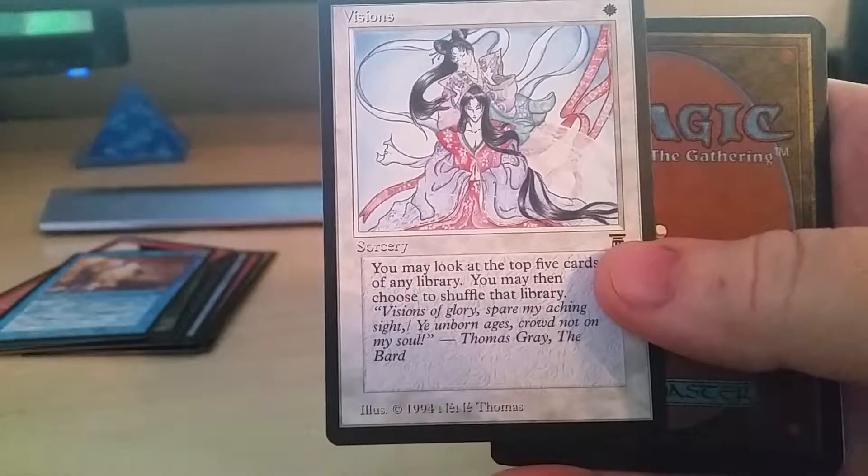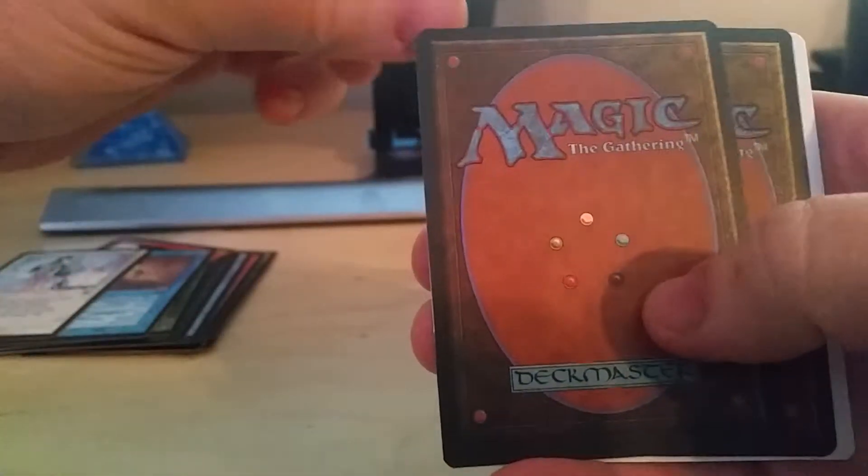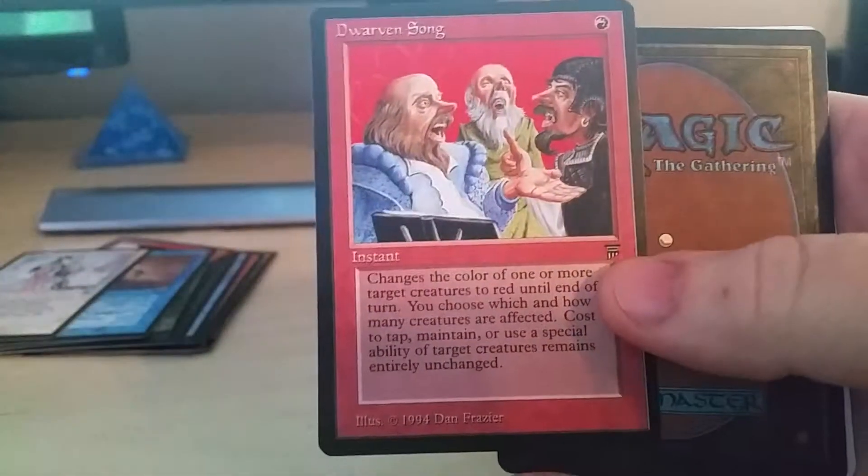Dream Coat. Visions. Two cards left — will it be a Mana Drain? Nope, Dwarven Song.